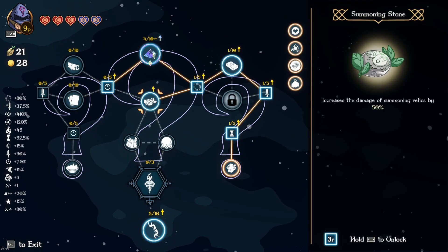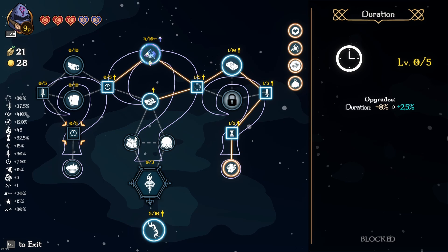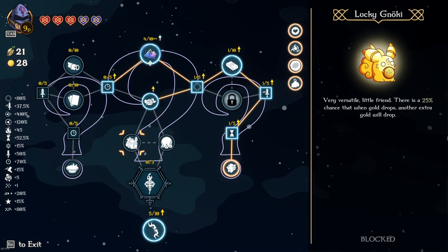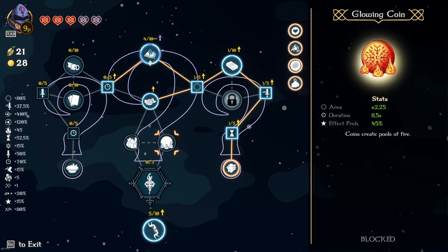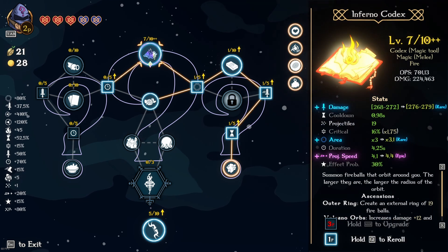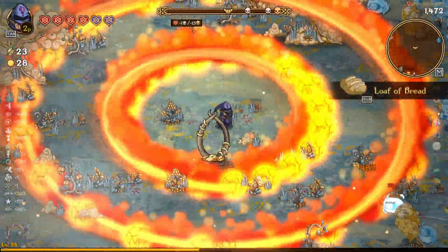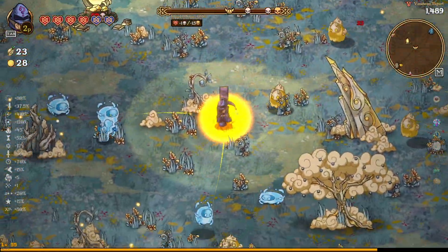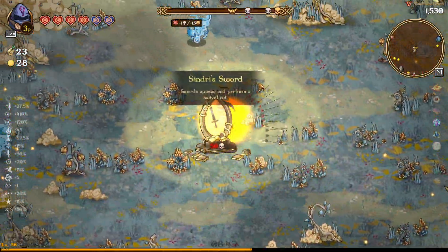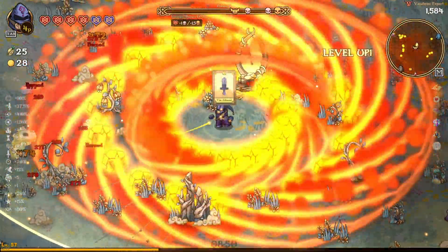We don't need the cooldown reduction or area of effect. We've got some duration here which is really nice, though the second duration option isn't the greatest. We also have the Glowing Coin which might be very useful. We're already at 19 projectiles, and again — the area of effect only increases the ball size, whereas the projectile amount increases the radius of the circle because it needs to fit more balls in, therefore increasing the circle size. It's nearly already off the whole screen.